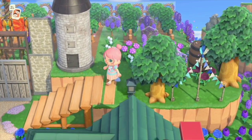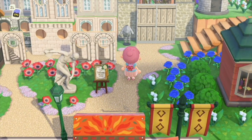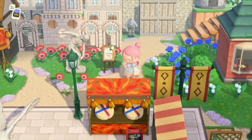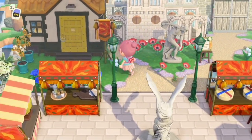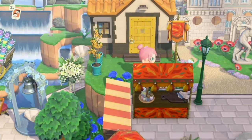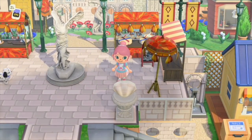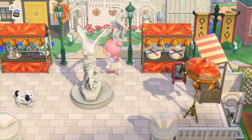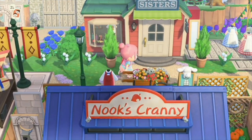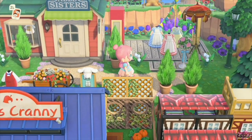About 90% of the codes on her island I will link in the description box below, just in case you want to create a European island as well. I think it's really interesting how she has the little stalls out here selling their wares right in front of the palace, and we've got Able Sisters with some really fun country style or English garden dresses.